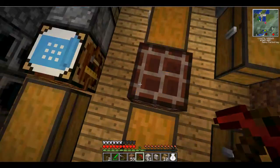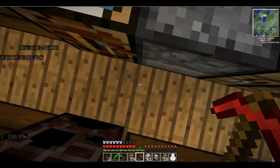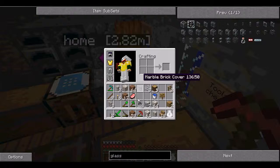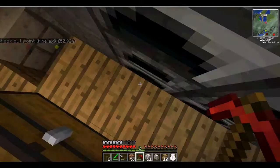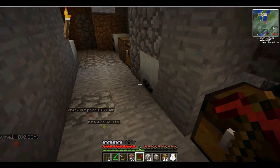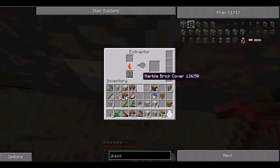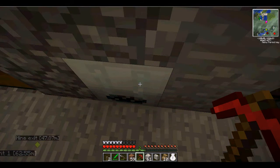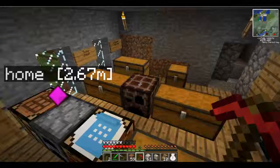Hello guys, I'm back finally and we're playing Tekkit. I'm fairly far into my game and I just wanted to put out a video. This is my little room — it's got rubber in it, I get a battery out of there, put it into here. I've got my backpack in there and it extracts stuff. I don't really do much extracting, it's just for rubber. I've got a macerator in the corner behind me, but yeah, this is my factory.